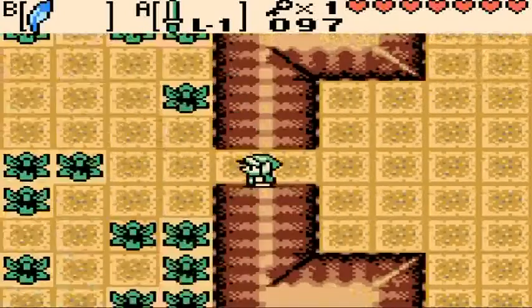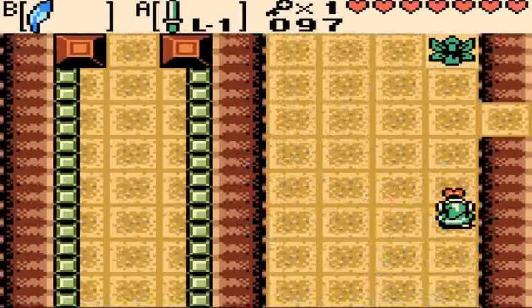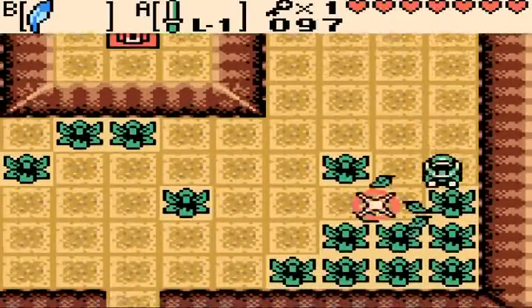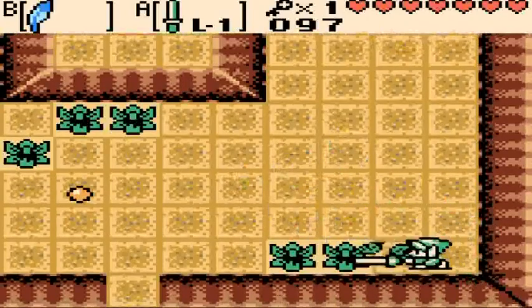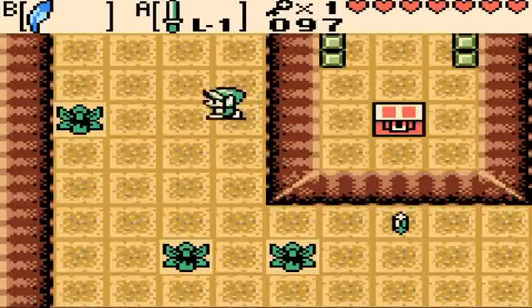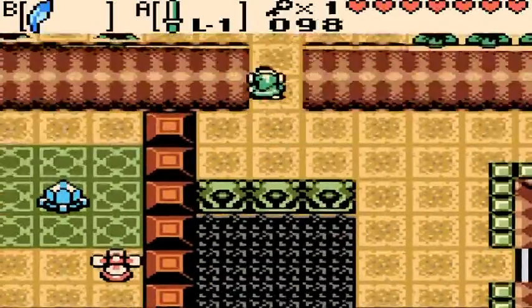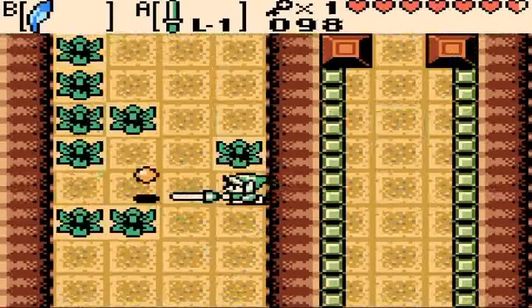After the flying tiles room we can only go down — enemies everywhere, so be careful. I really do like this music — it's way better than Level 2. Not quite as good as Eagle's Tower in Link's Awakening, but it has its moment. We've gone in another big full circle, but at least we picked up another key.